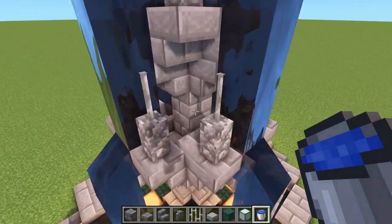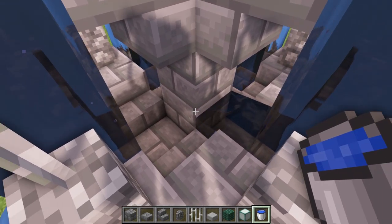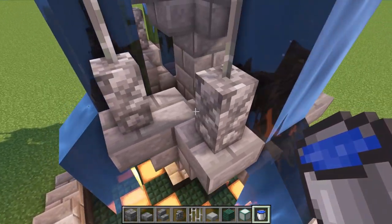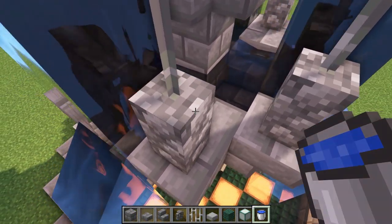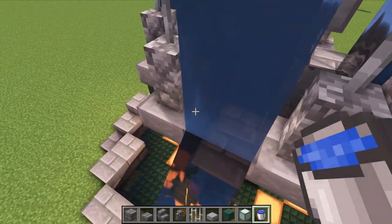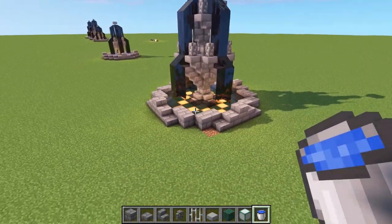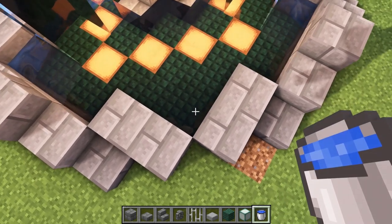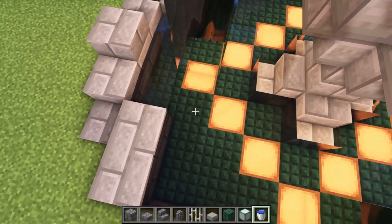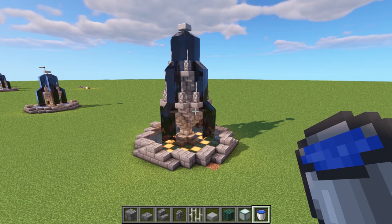To make the middle section look like water is flowing, put a water bucket against the block at the bottom and then one on the stairs to overflow it. Do that all the way around each stair. Then place water buckets around the edge at the bottom to make it look actually full of water.